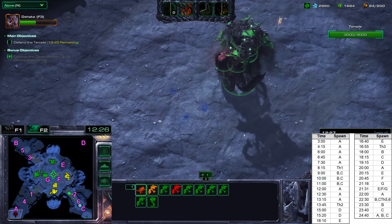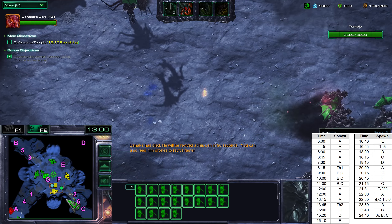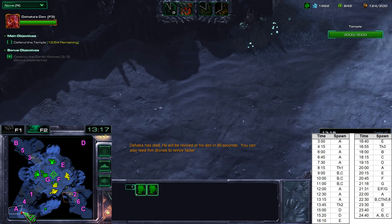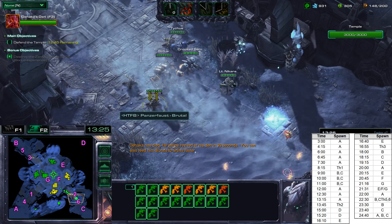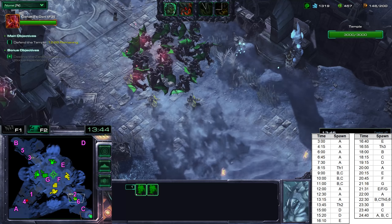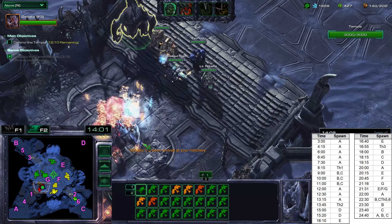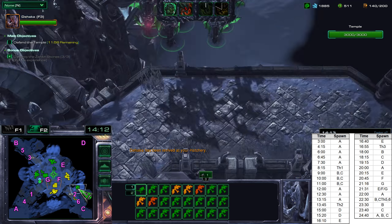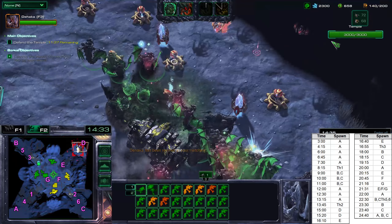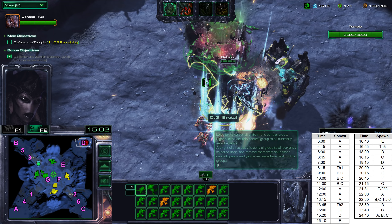At 11 minutes we'll have another spawn. My ally is handling that one. I'll be in position for the next wave at 12 minutes. Another one at 12:30. I'm already positioning myself to intercept the Void Thrasher, which will spawn at location 2 at 13:45. We also intercept the enemies that spawn at 13:15.